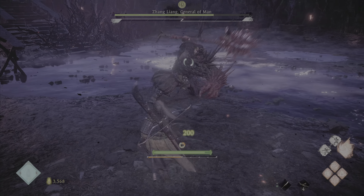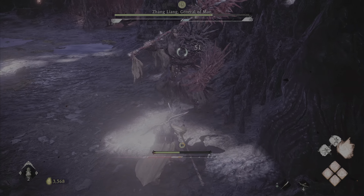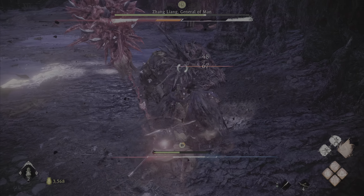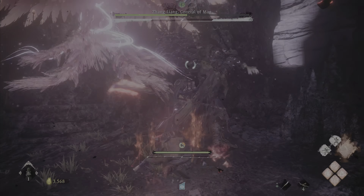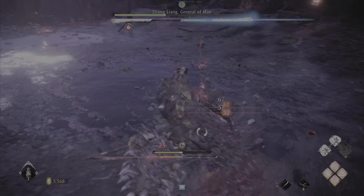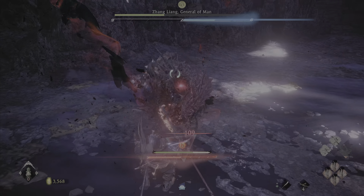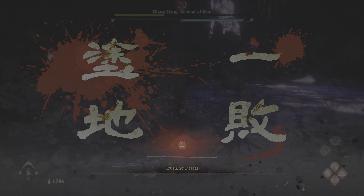There's a charge attack — I did not know. I have to download his phase two moveset. That move is so easy to deflect — nice. Almost down to half health. I'm using my summon — but my summon is not giving me health? I thought the summons worked like they do in Nioh but I guess that's not the case. He just comboed me — but I think I did really well, maybe one or two more tries and he's done.